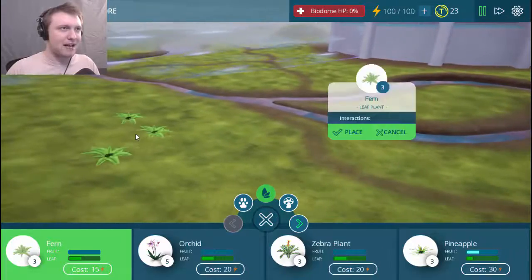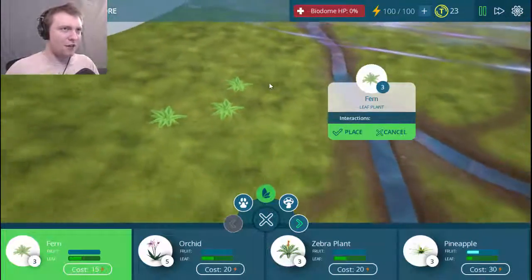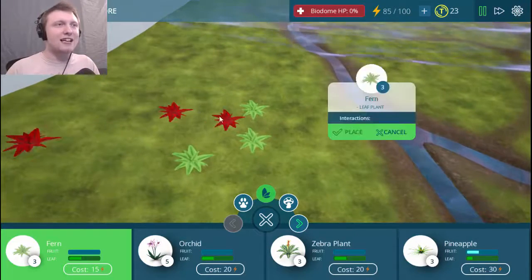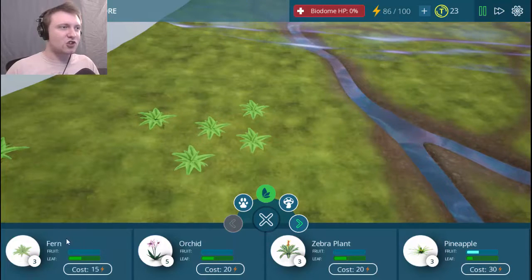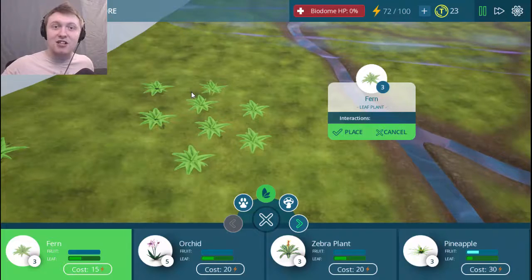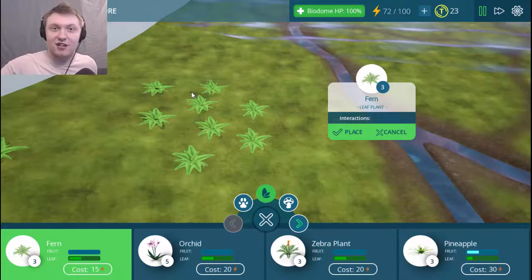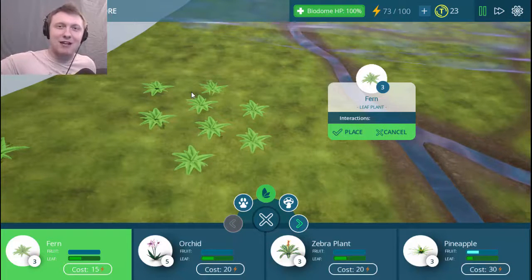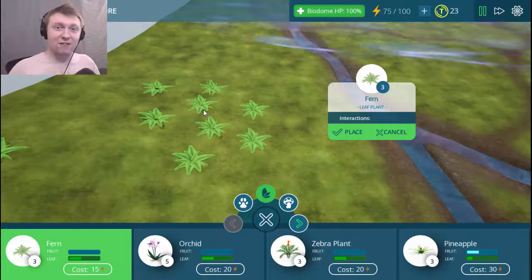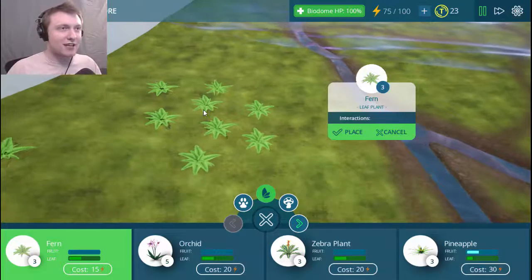Ferns are rather big here — look at that! I'm gonna place some ferns. You're gonna need a lot of producers to match your consumers. Consumers are the things that eat producers, and then some consumers like carnivores eat the things that eat producers, and apex predators eat the things that eat the things that eat producers. But for now, we're just gonna put some producers down so we can get some consumers going in here.